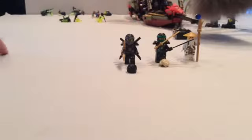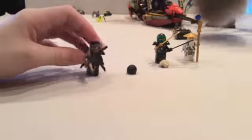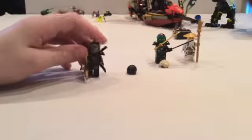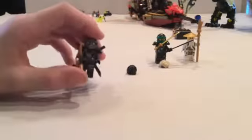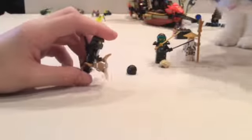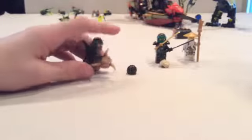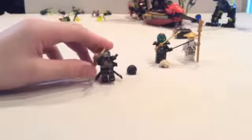Next we have Cole — I actually have three of the same version of him. He's gray and black with a little orange piece in the middle. Here are his weapons — the things that destroy ghosts, I think they're called Deepstone blades. He has the katana holder on the back, which is perfect for a ninja since it's black. And here is Cole's hair.